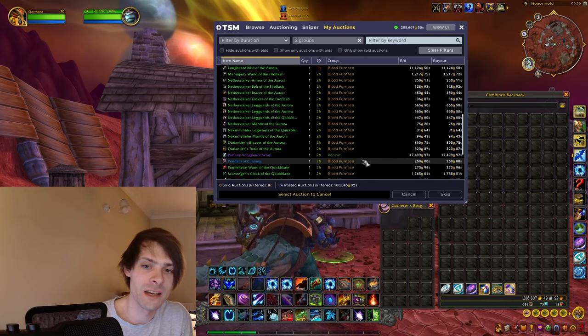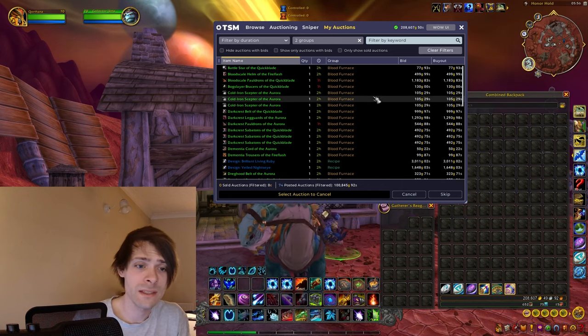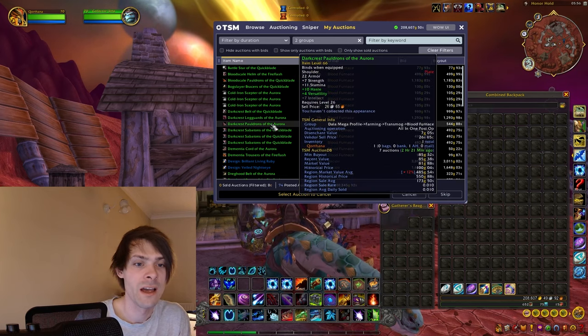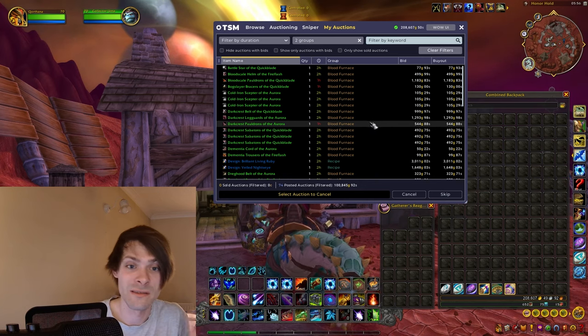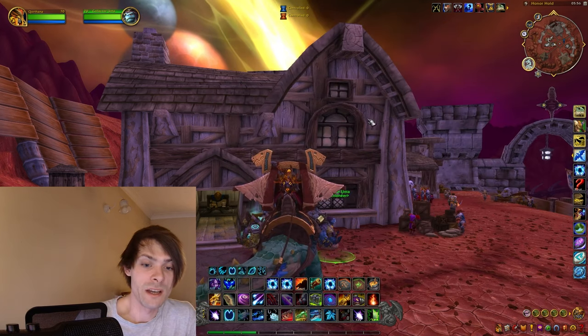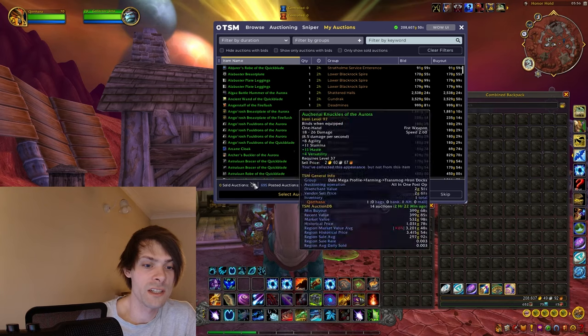It really stacks up with items like the Wind Stalker Bow at 26,000 gold. That being said, it's nice to see a load of different item types dropping. We got a lot of the Dark Crest stuff, which tends to sell quite nicely — the value isn't that great but I know that set sells well.